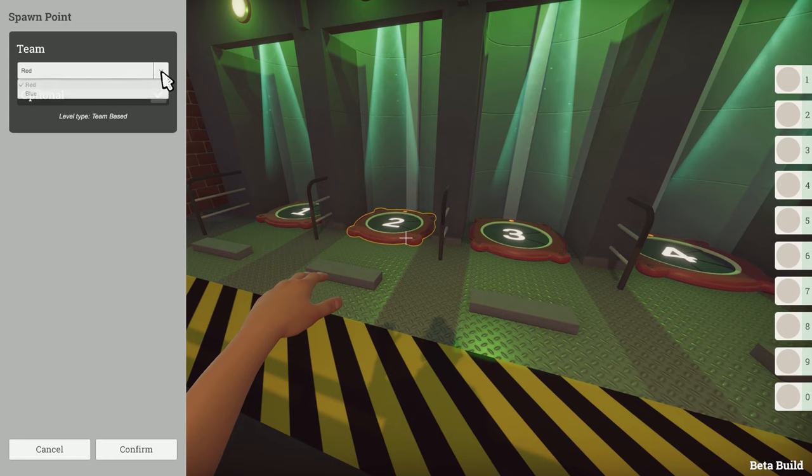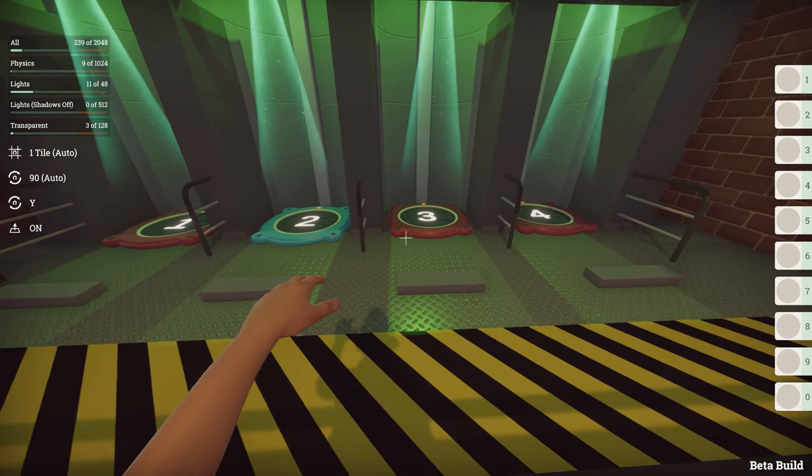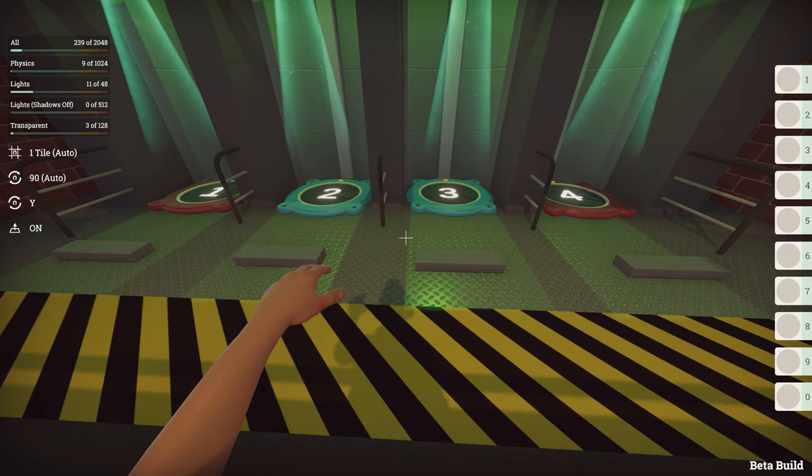The spawners gain an extra value for each team color, so you can specify where the teams spawn and how many people should be on each team. You can either set it up to be 3 vs 1 or 2 vs 2, and there's no requirement that the spawners need to be near each other.